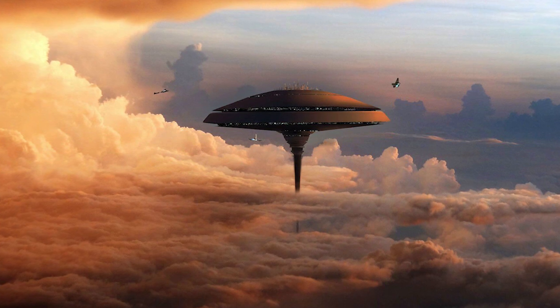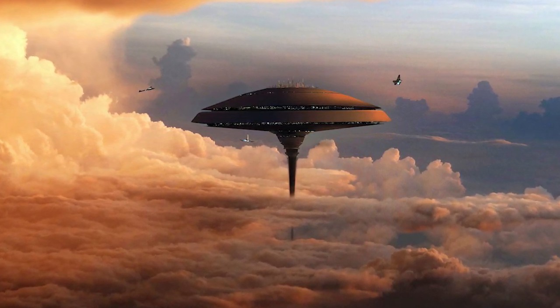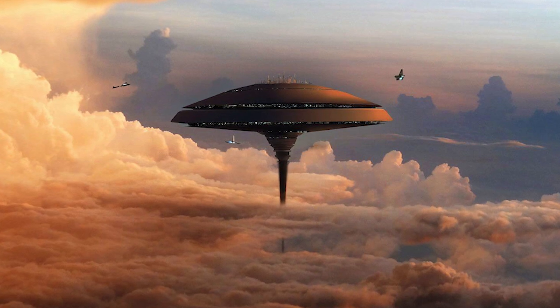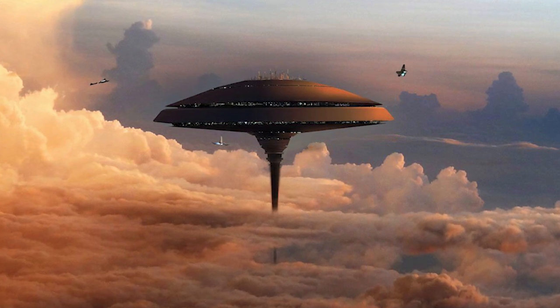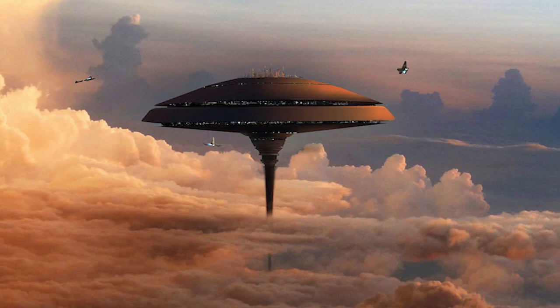Bespin was an immense gas giant located in a desolate sector of the galaxy. It had two moons, and its gaseous mass contained a very thin stratum of habitable atmosphere above a surface of a very rare and costly Tibana gas. There was actually no habitable land or water on the planet surface itself.